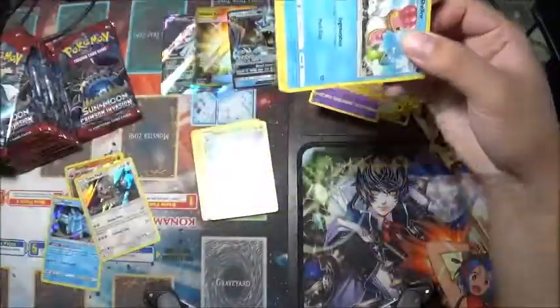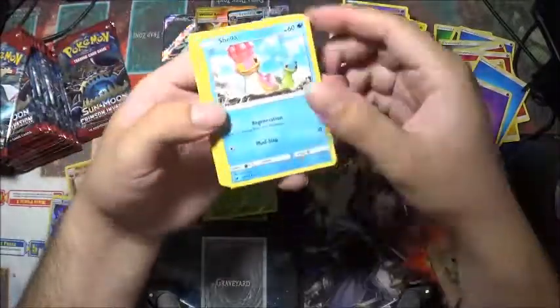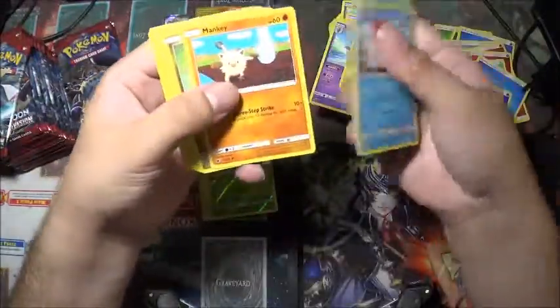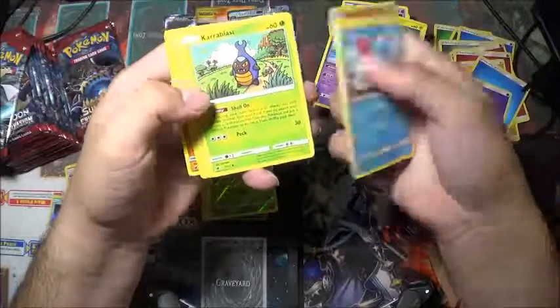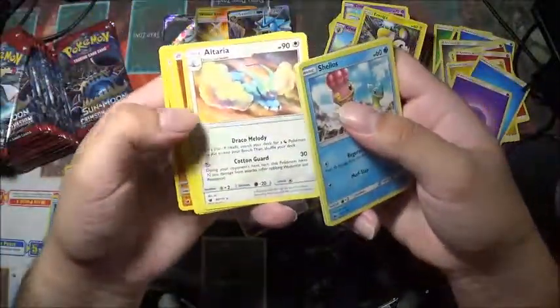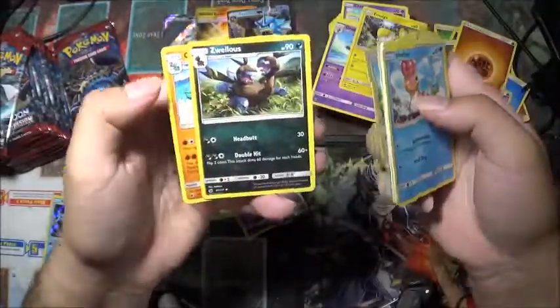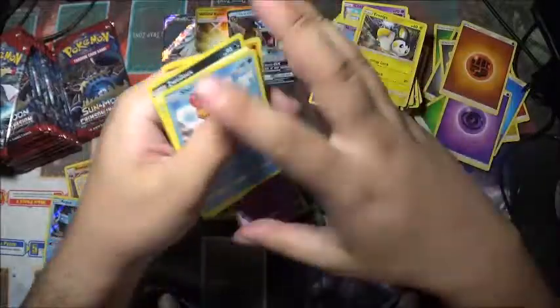They were so easy to open to start, now they like to be difficult. Shellos, Remoraid, Mankey, Jangmo-o, Carbink, and Oranguru again. And Alteria rare. Sky Energy, Miltank, Zoroark, and Gastrodon.